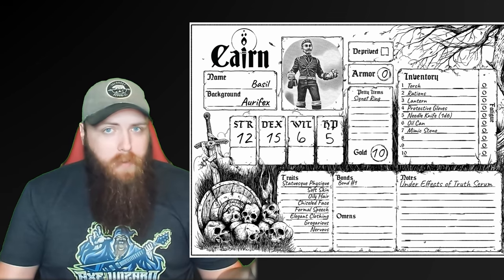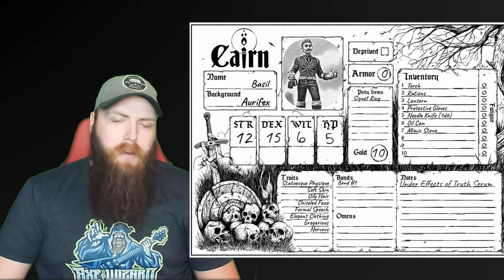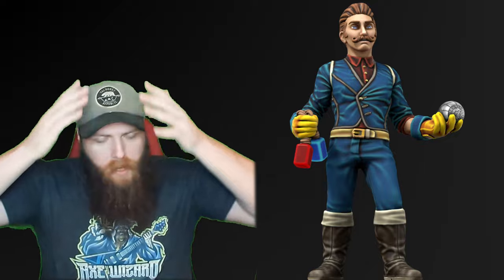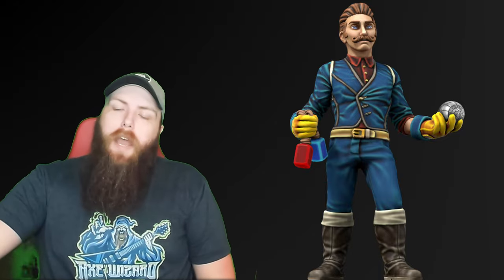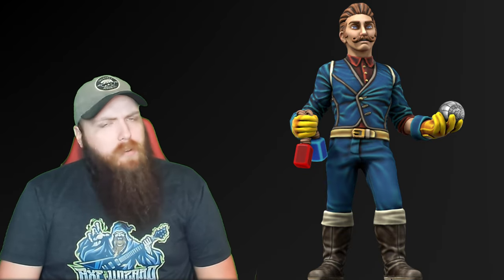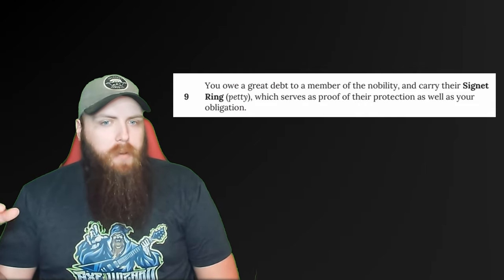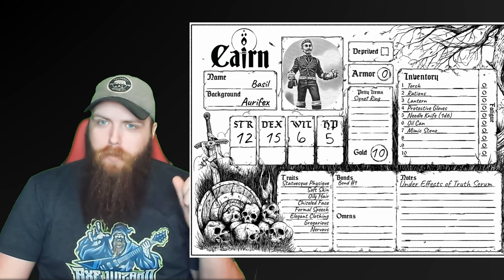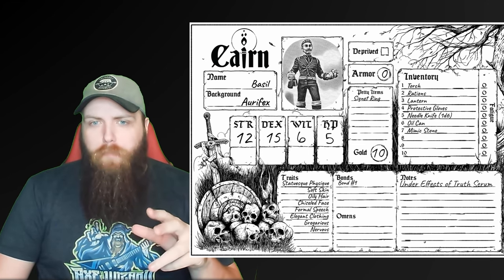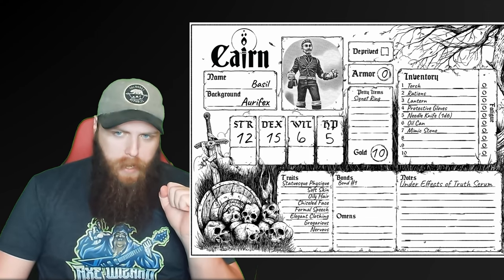Let's talk about Basil. He's an Artefex with a statuesque physique, soft skin, oily slicked-back hair, a chiseled face, formal speech, elegant clothing, and he's gregarious — very outgoing, outspoken, and charismatic. But he's also nervous. For his bond he rolled number nine, which gives him a signet ring: he owes a great debt to a member of the nobility and carries their signet ring as proof of their protection as well as his obligation. Since it's a petty item it doesn't take up inventory space, which is great. He starts with 10 gold.